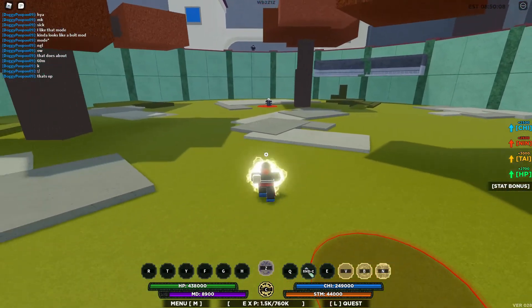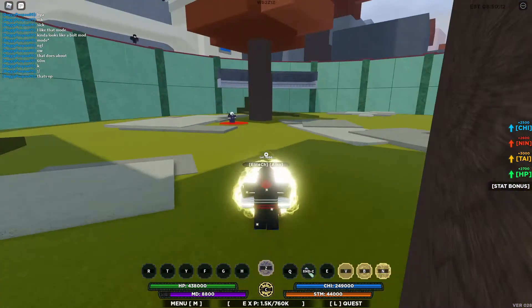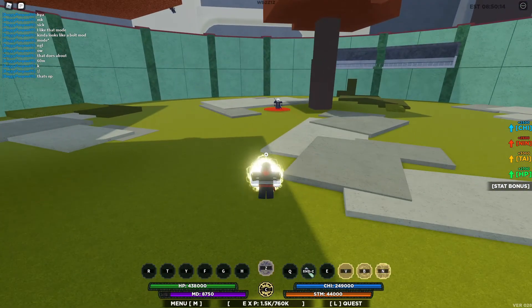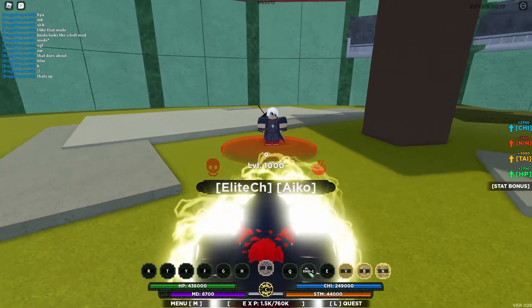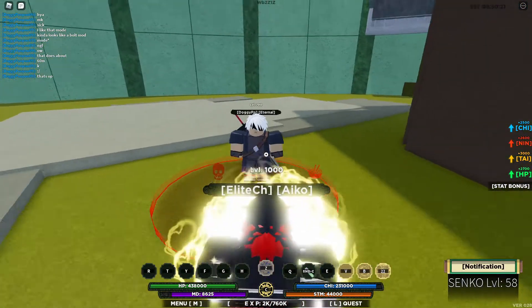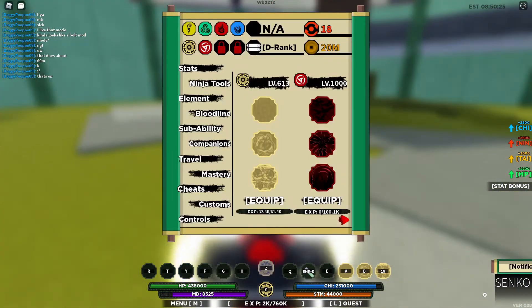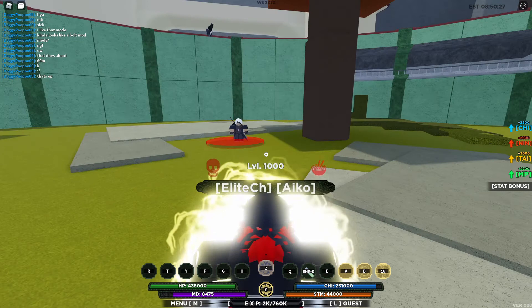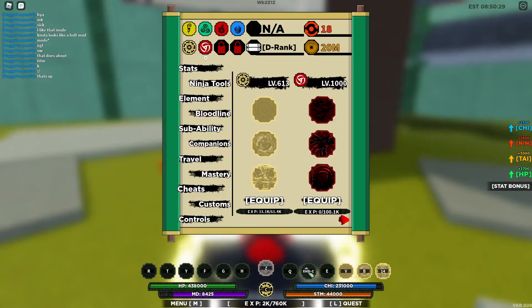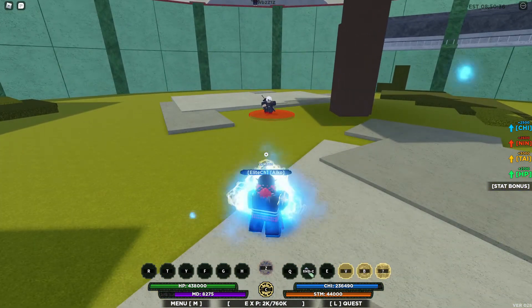This mode also has teleportation like most modes, but I feel like it goes farther than the others. The third move: you basically teleport to them, do damage, stun them, and it also gives you XP for the regular Senko. Down here I have Itachi Sharingan — well, Bankai now — and the Azim Senko.